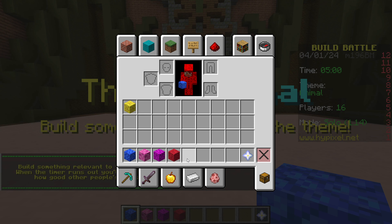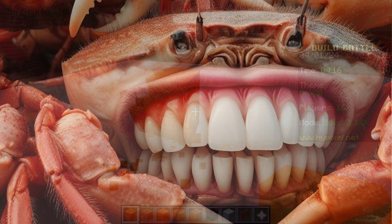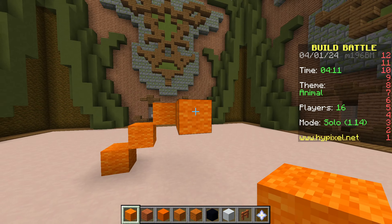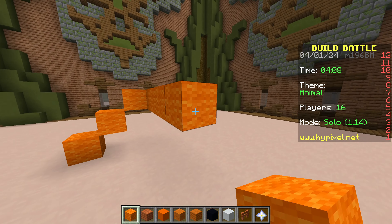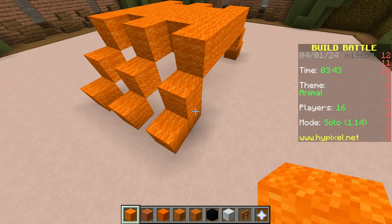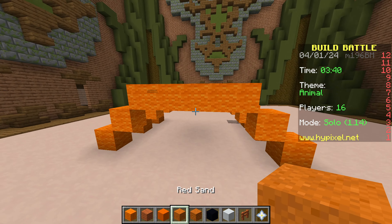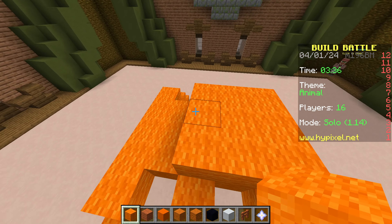The theme is 'animal', so the first animal that came to my mind was a crab. I don't know why — I wanted to make a paw, this was supposed to be a paw. I'll worry about this later. I think a crab with six legs is enough, and I have four minutes. I need to give it some volume.